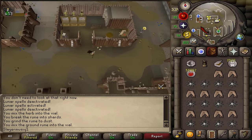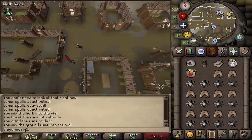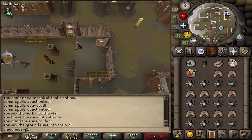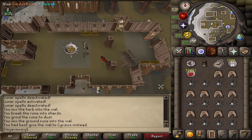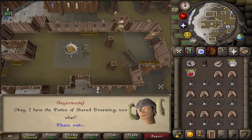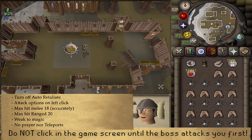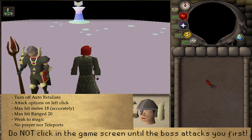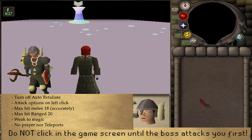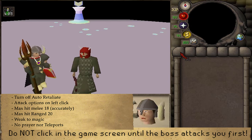Once you think you are ready for the boss fight — without the use of prayers and teleports, with the boss being weak to magic and hitting very accurately with ranged and melee — let's go into the western building with the Ceremonial Brasier from the Dreamenta quest. Let's light it and let's talk to Sirius. Select option 1 and let's go! Once in the Dream World, do not click away on your screen — just press Space until the boss starts attacking you. After the boss has started attacking you, be sure to go to your Combat Options and turn off Auto-Retaliate.